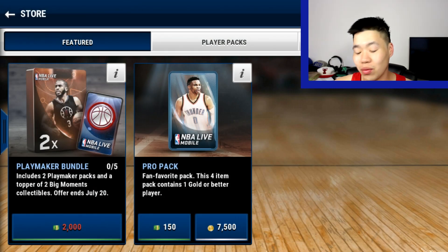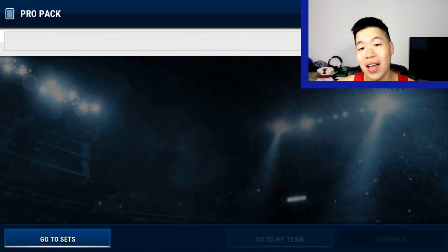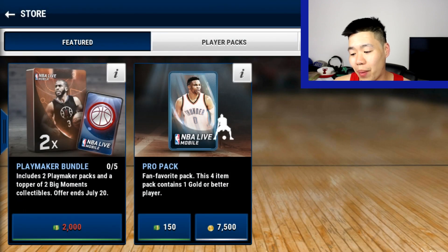82 DeRozan, three silvers — right there already makes up for the pack. DeRozan goes for maybe like 20K. We got Will Barton — that's not bad. It's about 4K, you lose a little bit of money, but you're already up with DeRozan. Vucevic 81 — he goes for 10K, so that pays off for the pack.